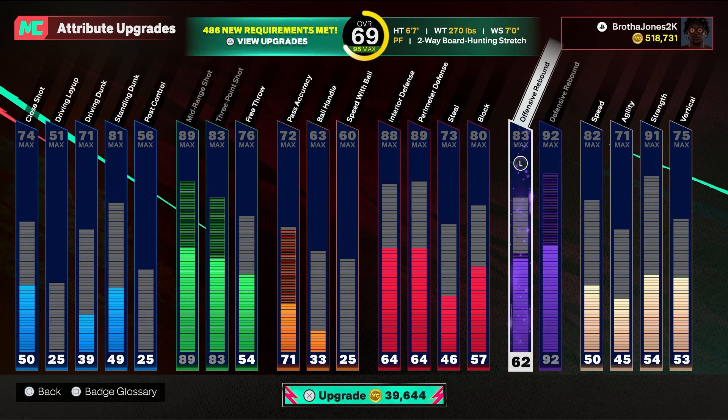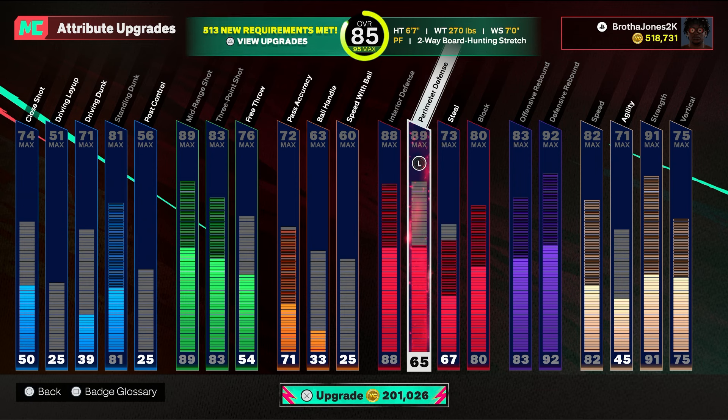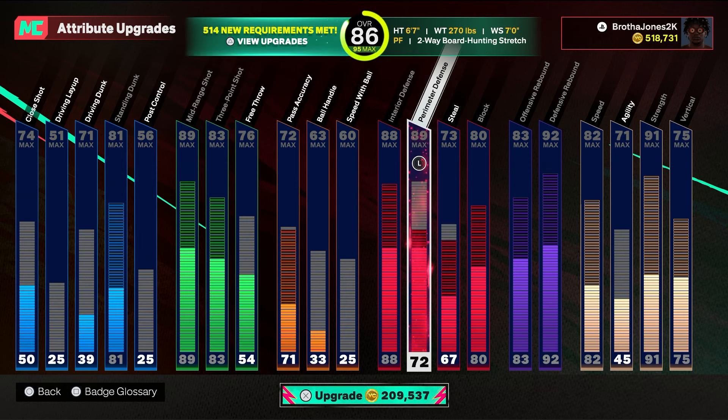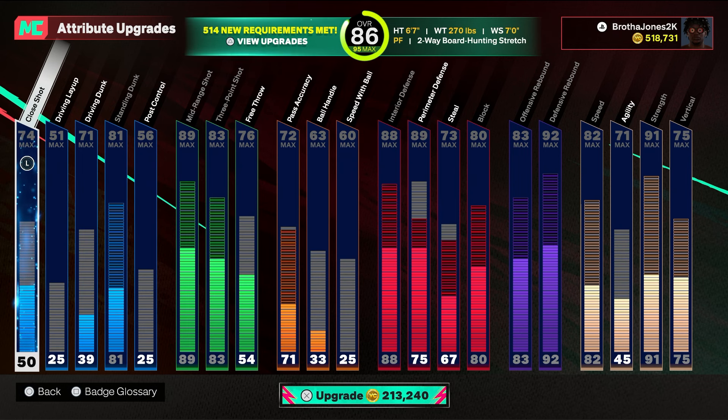With the extra points, let's just put them on rebound — why not. And lo and behold, that is the 6'7" secondary version. The name comparisons: Sean Marion, Draymond Green, and Terry again. Let's see what name we get — a two-way board-hunting stretch. That's actually a W name, even better than the first one. That's crazy.